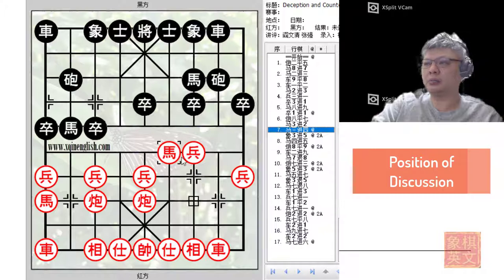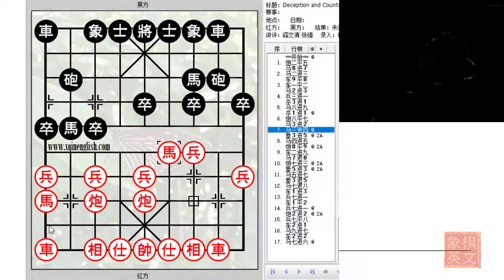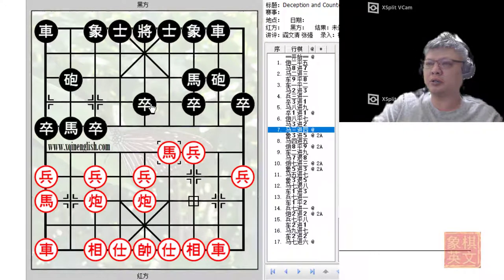In this board, this would be the move that was discussed. Usually black would play r9+1 to develop his left chariot as a right chariot, but in this board red plays h3+4, threatening to capture the central pawn and gain a headhunter cannon in the process. This would be the move of deception.